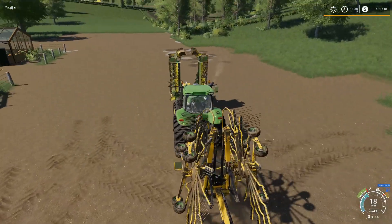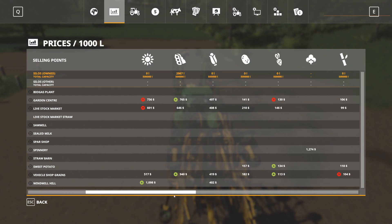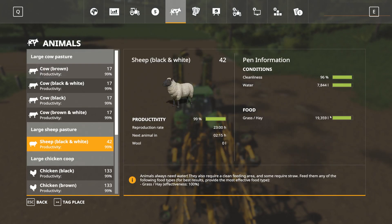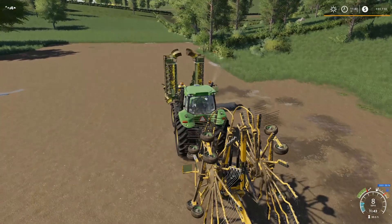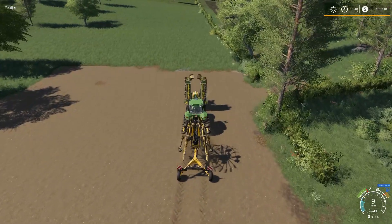I've decided for now that we have enough hay. If we go to our silos, we've got 162,000 liters of hay. Right now our sheep are fine for grass and hay and our cows are so-so on the total mix ration. So I think for this time we're just gonna mow it up and bring it to the BGA and we'll make some silage out of it.